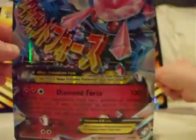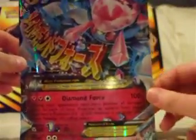And here is the giant, beautiful Mega Diancie. Just tilt your heads a little bit. So we've got the pin, the two promo cards, the giant promo card, the coin, and six booster packs.